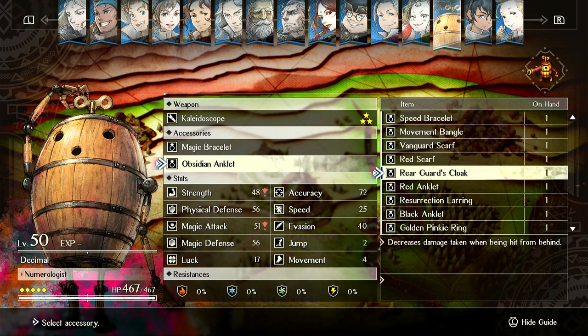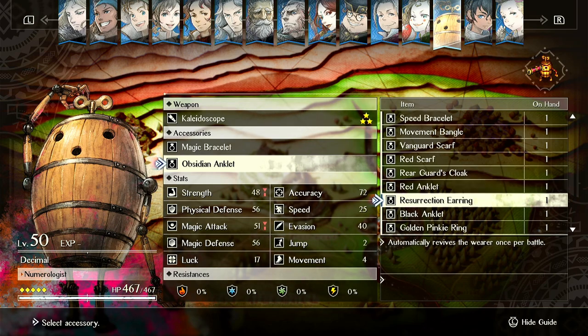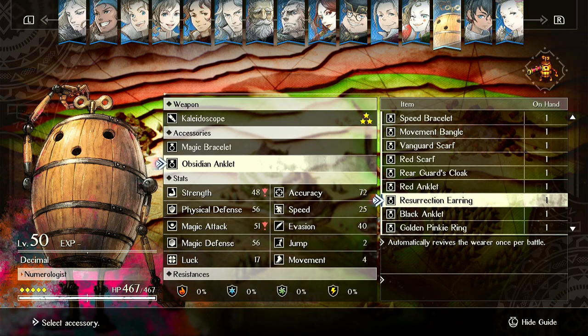Rearguard's Cloak is interesting. You can throw this on Eridor — he already takes less damage when hit in the back, so you can just have him face away from enemies and he can get hit for reduced damage, which you can reduce even further. And then Res Earring is insane. Honestly, some of these things are so good it's ridiculous — it doesn't make any sense to me that Res Earring is as good as it is, and you get two of them.